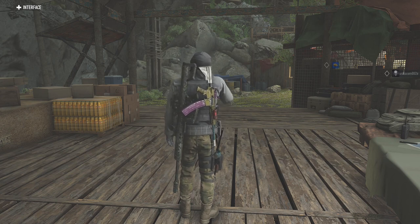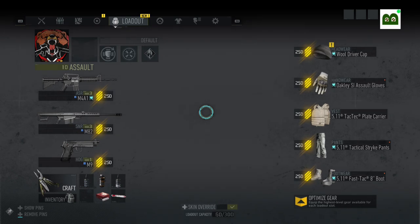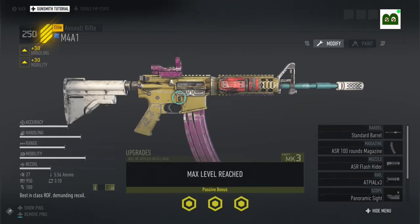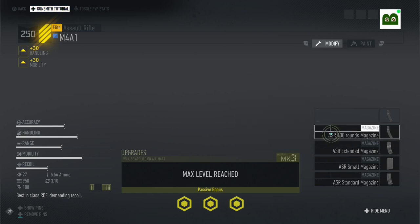Now there's one thing I need to talk about before moving on, and that's the 100-round mag for assault rifles. This is a very strong attachment, and is only available for the 416, 553, and the M4A1. The stat sheet says this magazine increases vertical recoil by 20%, but as you'll see in a second, that's just not true. So now I'm going to compare how these 3 guns stack up when equipped with the 100-round mag.